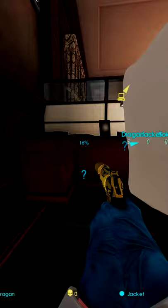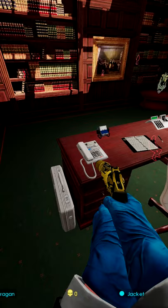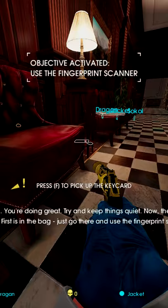Once you get the code, head to the vault door, place your keycard and start the time lock. Head to the manager's office and wait for the phone. Answer the phone, grab the keycard in the hallway and head back to the vault door.